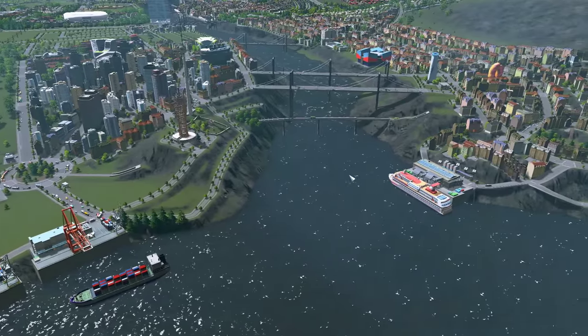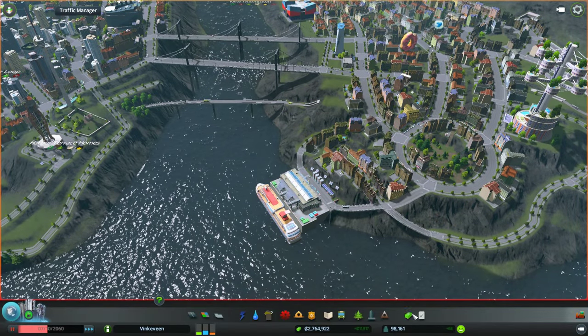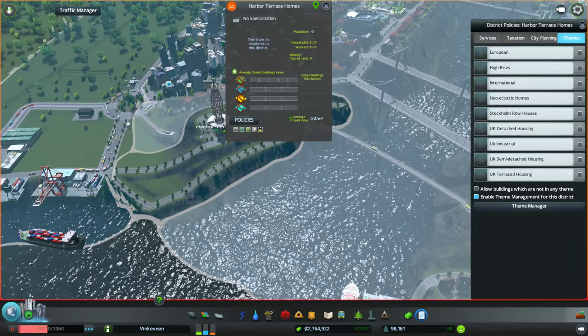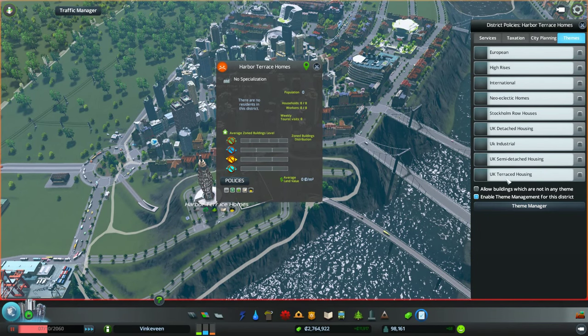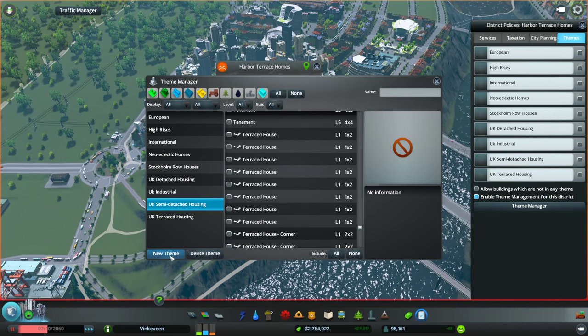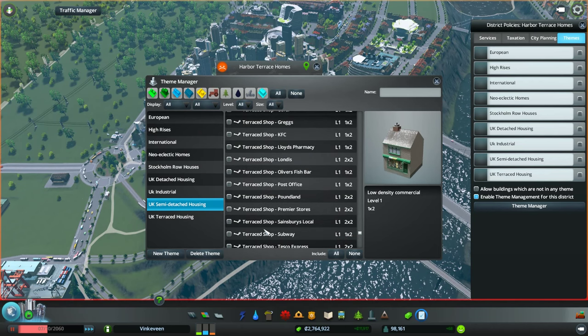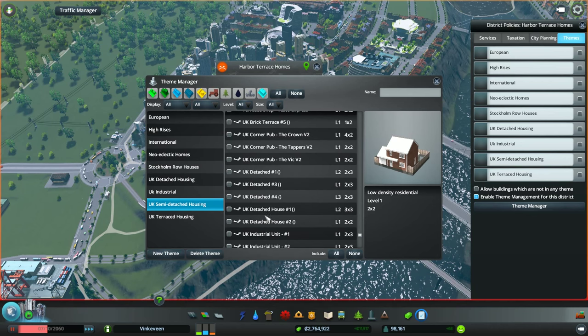Those houses are going to be... let me go into the policies. I named this Harbor Terrace Homes, and if we go into policies here, we see that we have some UK terraced housing, semi-detached housing, and detached housing. I want to put those together and do like UK housing and put those in here, because the regular terraced ones are kind of small and the other ones are a bit bigger — you need a few of each size, like one by one, two by two, and then three by three houses.